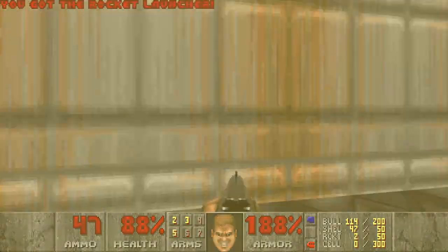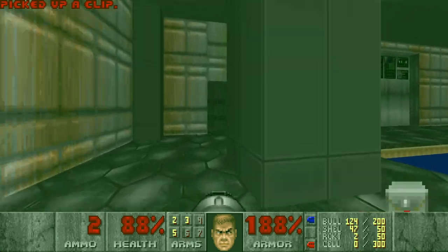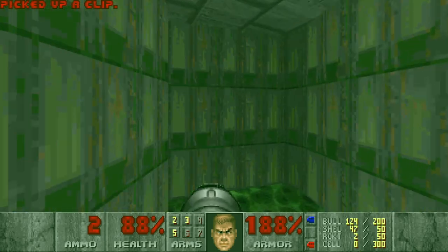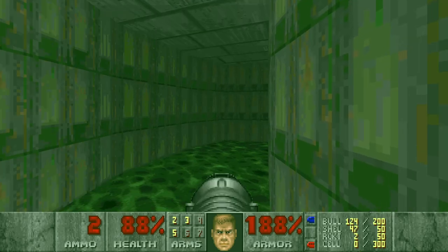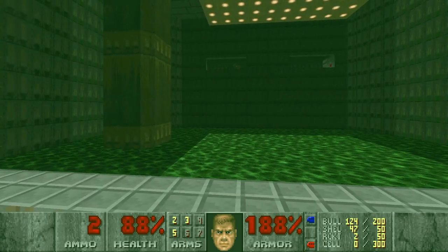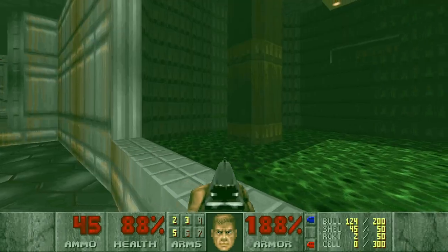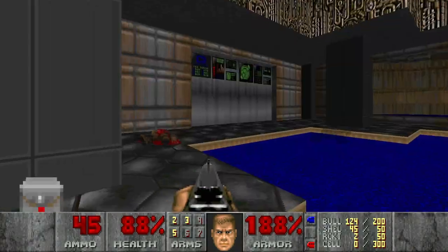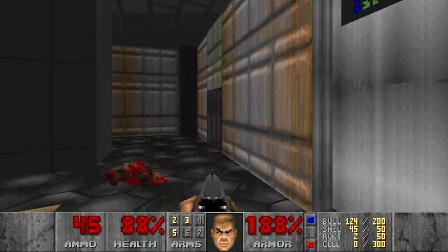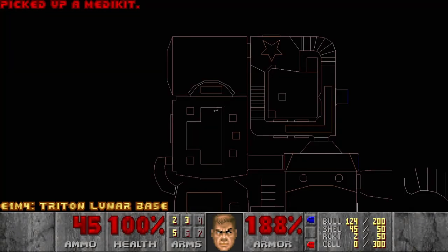And we have a rocket launcher. Alright. And the blue key. And I heard something opened. Let's continue while we still have the radiation suit, and this should open at some point. I see a nymph. I don't think I can open this door from here.